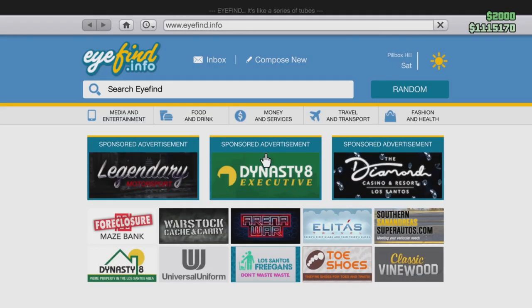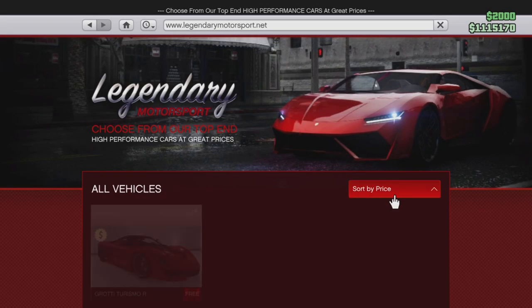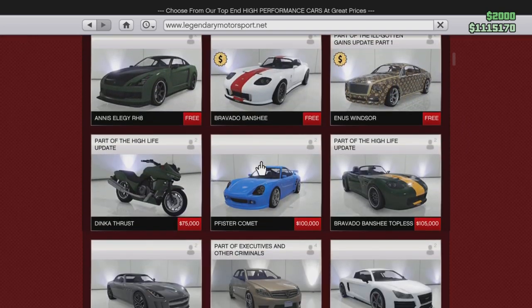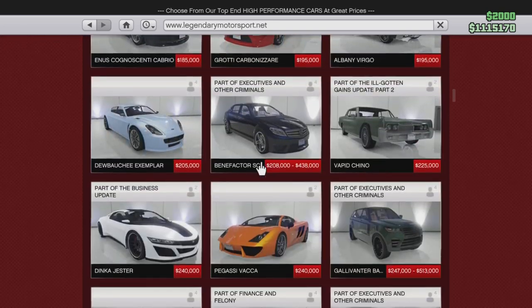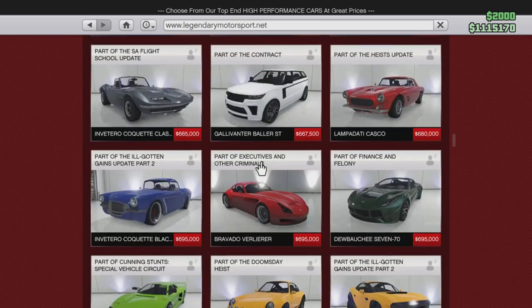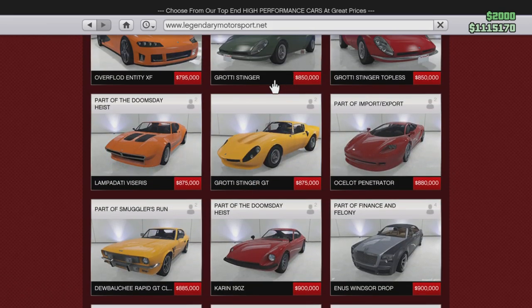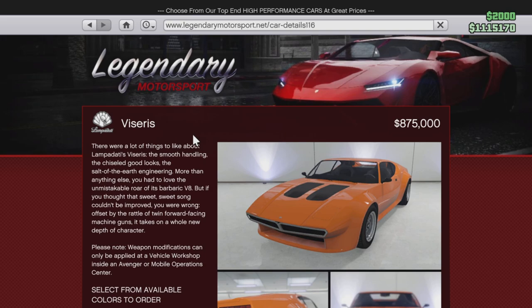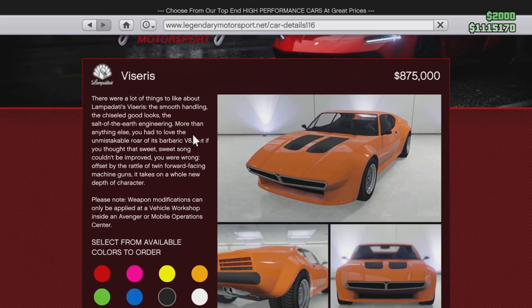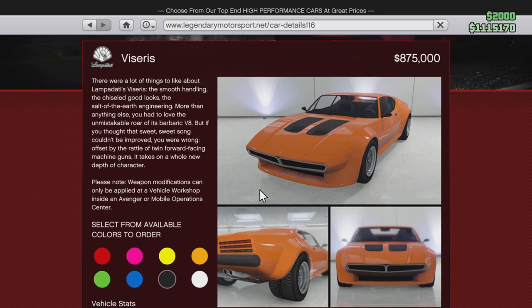You want to go to Legendary Motorsport. The best way is to sort from cheapest to most expensive. Like I said, the car is $875,000. And there we go — it is called the Viscero. I keep saying that wrong, I cannot speak English to save my life. But this is the car.